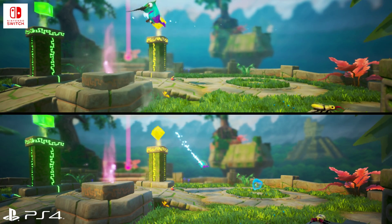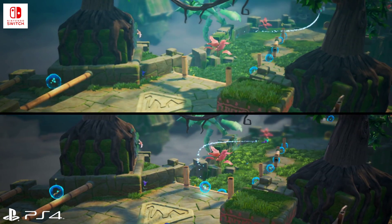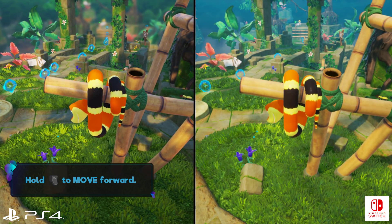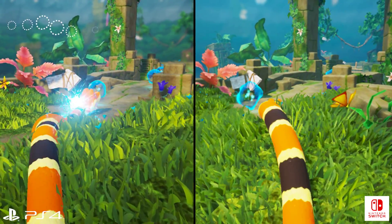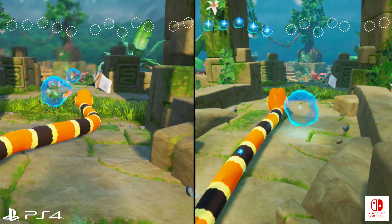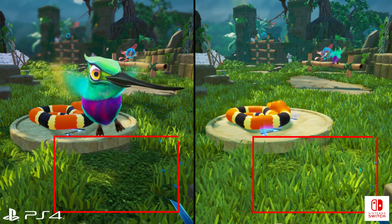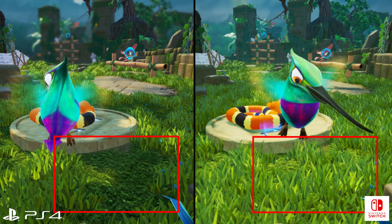Each version of Snake Pass has been customized to offer the best possible experience across each respective platform. Considering the hardware differences between the PlayStation 4 and Nintendo Switch, first impressions are rather positive for Nintendo's new console. There are visible differences though — shadow maps, for instance, are handled slightly differently across the stage, while the depth of field effect used on PlayStation 4 is absent on Switch during gameplay. But the overall look of the game is maintained pretty well. In some cases the Switch almost has an advantage — take the grass textures here. The way grass is placed varies between PS4 and Switch, and in some scenes the grass actually appears fuller on the Switch.